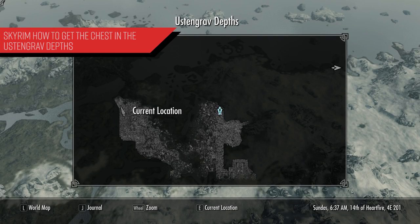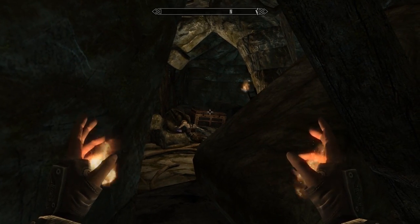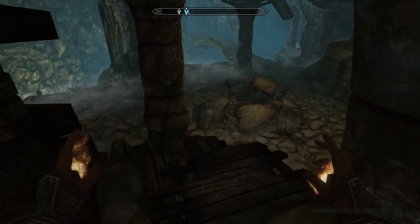So you see this chest right here — it is blocked by this debris. I'm going to show you guys exactly where we're located on the map when we're inside the Ostengraf depths. But it's pretty simple and straightforward to get this chest.